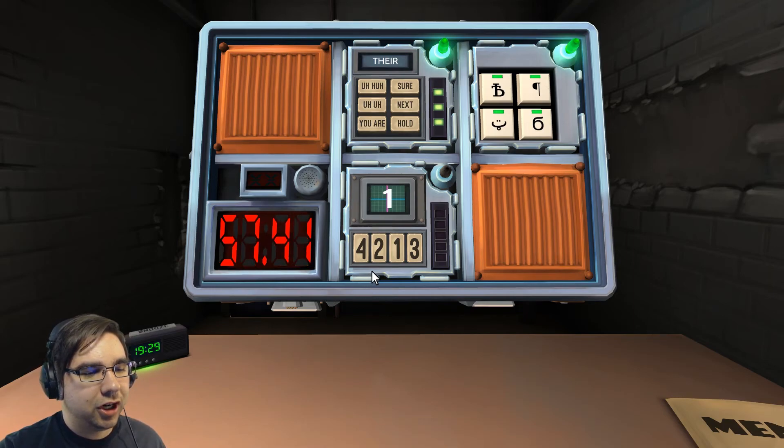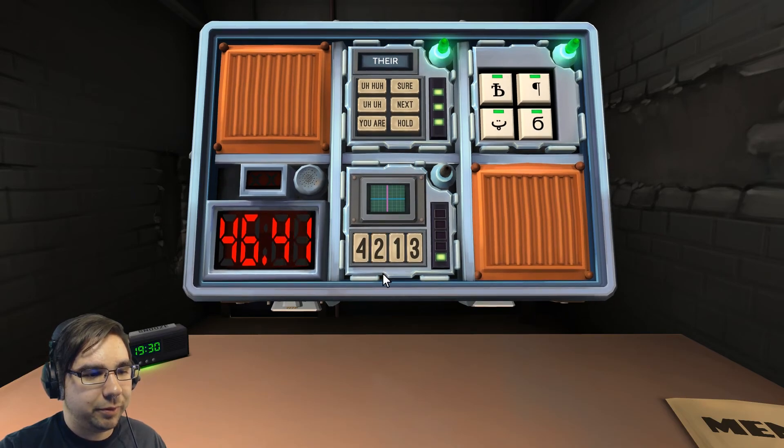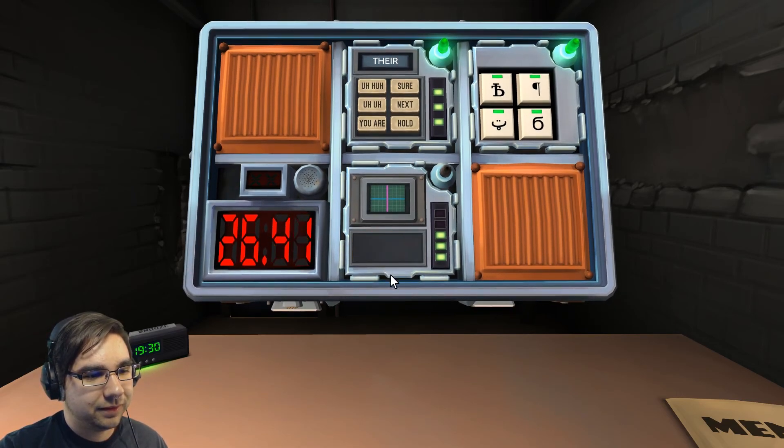One minute left — it's that memory game. Number one up top and then four, two, one, three. Press the button in the second position — that was number two. Number up top is one — press the button labeled four and tell me its position. Last position. Number up top is four — press the button labeled four, second position. Number up top is three — press the button in the same position as stage two.